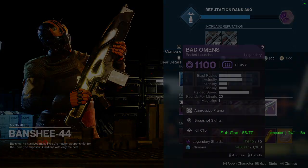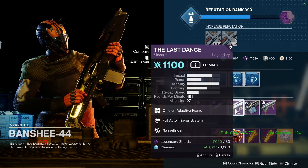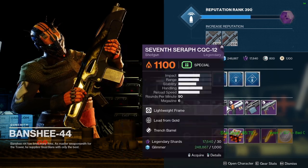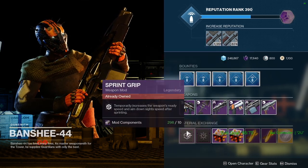Bad Omens with Snapshot Sights and Kill Clip — I'm not going to get that. Honestly, out of all of them I'd get The Last Dance. But if you don't have any of them you might as well. I kind of want to try that Last Dance roll just to mess with it.